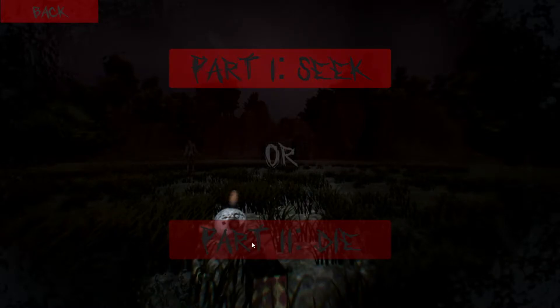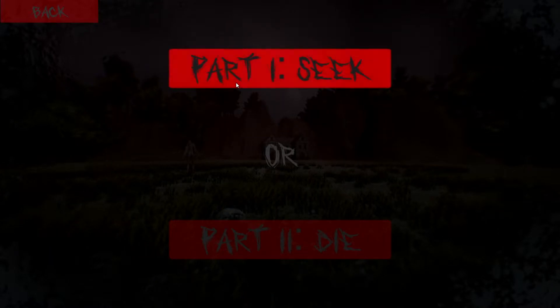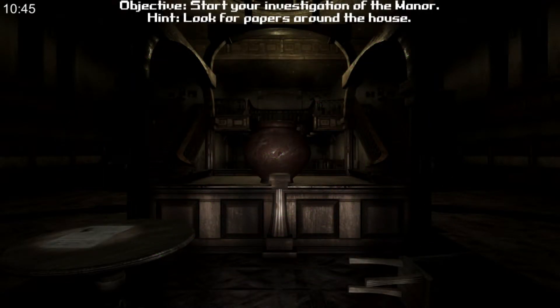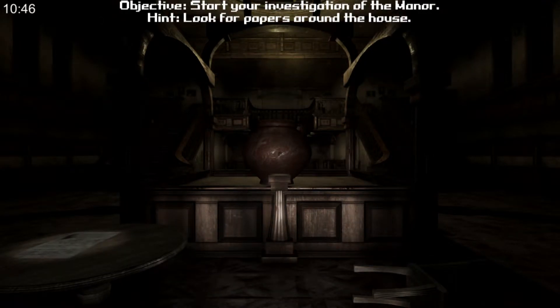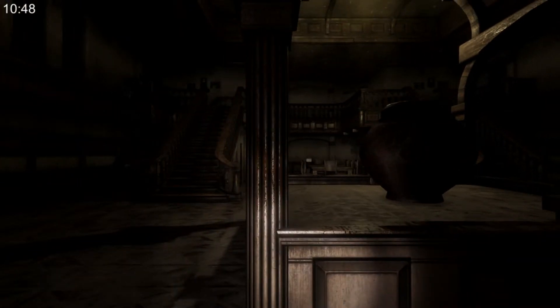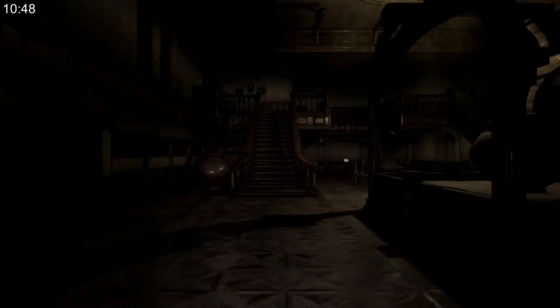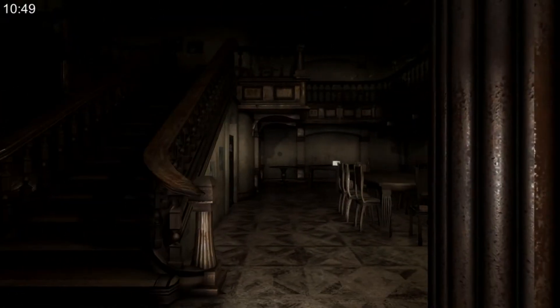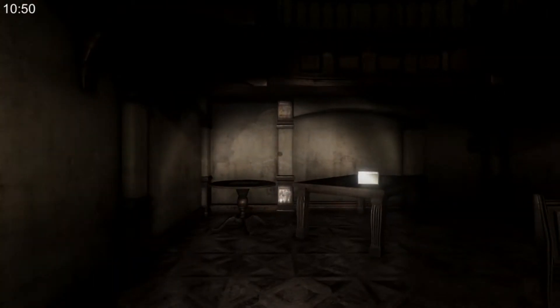Part 1: Seek. Part 2: Die. The objective says 'Start your investigation of the manor,' with a hint to look for papers around the house. I walk sideways — that's really dumb.